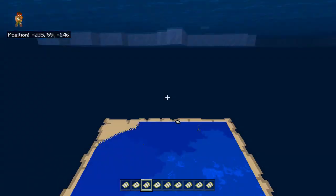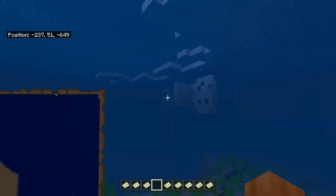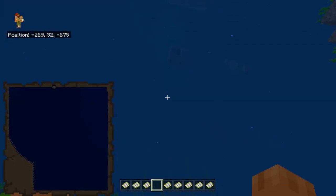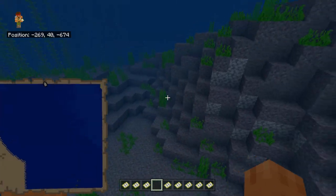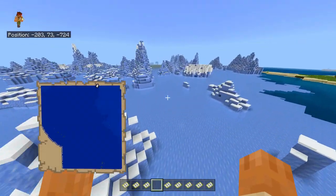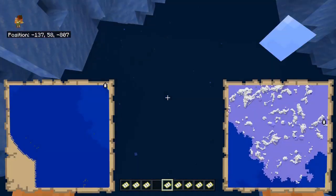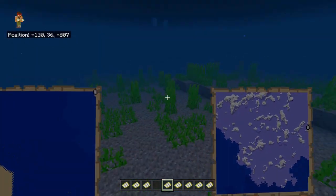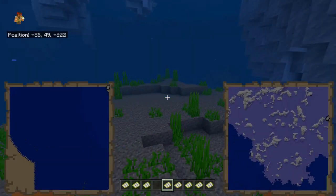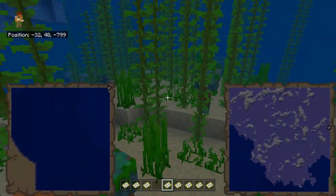Now that we've reached the frozen biome, this is our fourth one. We're going to take a look in the water here, so let's go ahead and put that in our offhand slot. The deep variants basically just mean it's deeper — pretty self-explanatory. Head northeast to around negative 224, 704. This is where we want to be — this is just the regular frozen ocean.